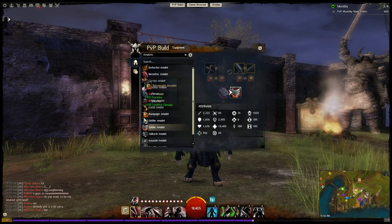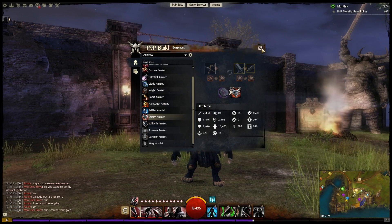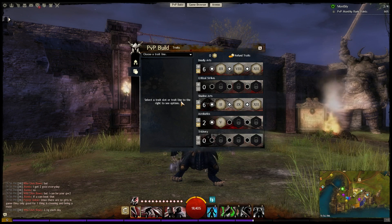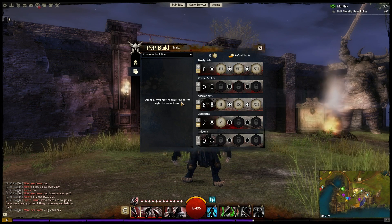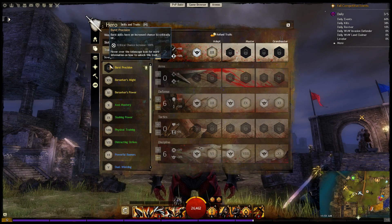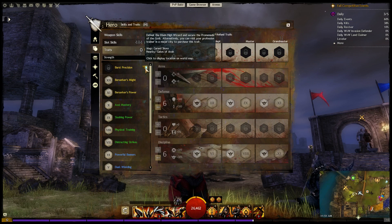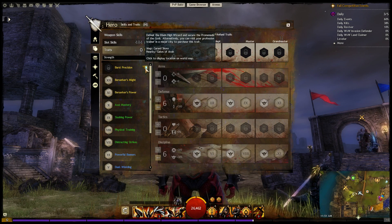If they add any new sigils, runes, or amulets in the future, you will also have to unlock them. That also goes for skills and traits they may add. All of the original skills and traits that launched with the game are considered core skills and traits, and they will already be unlocked in PvP for all existing and new characters. Unlike sigils, runes, and amulets, unlocking skills and traits is a character-specific unlock. So if you want to unlock that on multiple characters, you have to do it multiple times. Unlocking skills requires skill points, which can be acquired through the new PvP reward tracks — more on that later.